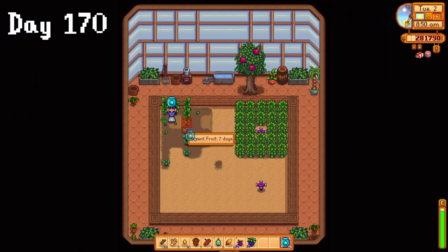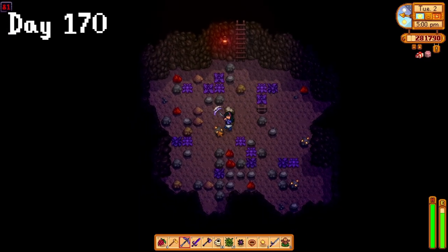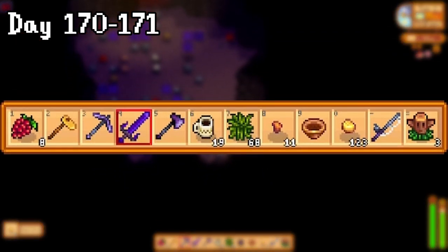On day 170, I added to my ancient fruit crop and added a path to the greenhouse. I wish it stayed all horizontal though, because this kinda looks a bit weird, but whatever. The rest of the day was spent in the mountain mines looking for gold, which continued into day 171, where I gathered 123 pieces of ore. Not bad.